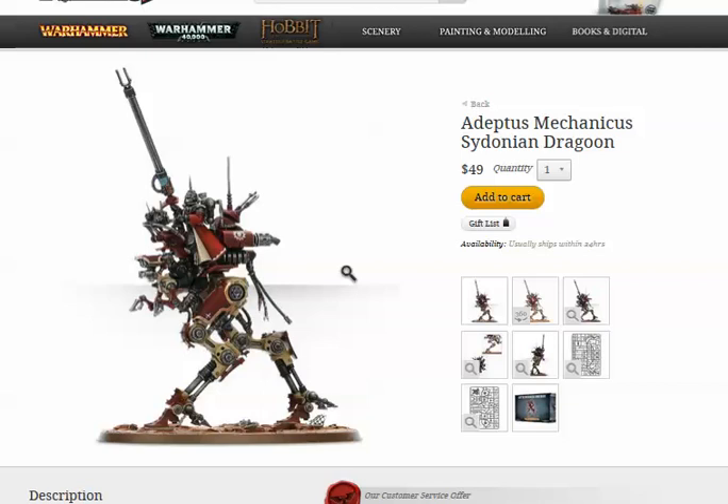They have no AP, so they're not great against regular armored folks — maybe vehicles? Alternatively, they can swap the Taser Lance for a Radium Jezzail at no extra cost. The Radium Jezzail has 30-inch range, is a Sniper Heavy 2 weapon with AP5 and Rad Poisoning — a wound roll of 6 causes two wounds. But these guys will be able to move and shoot those thanks to Relentless.